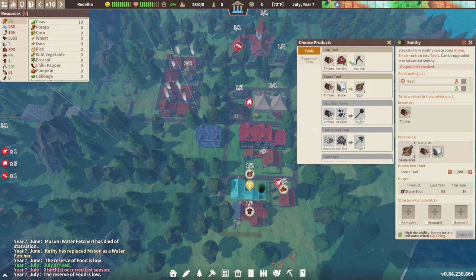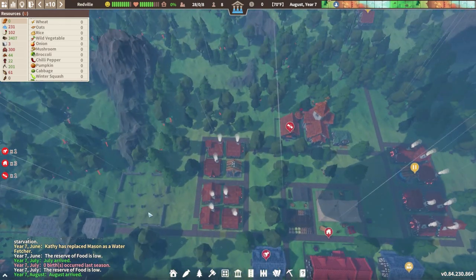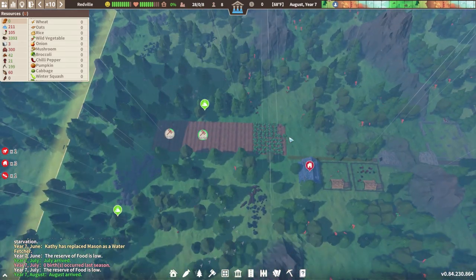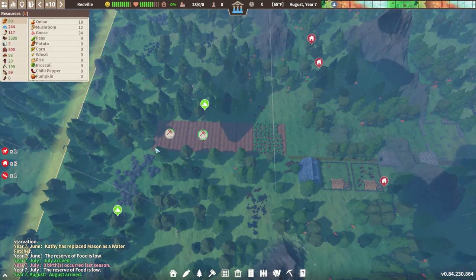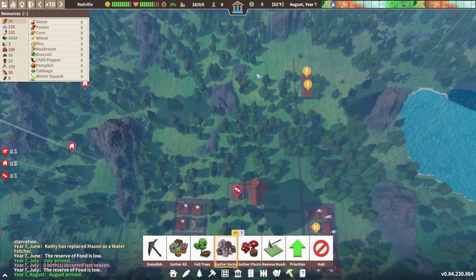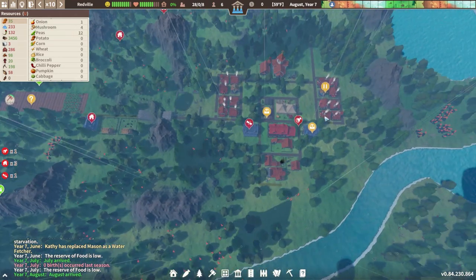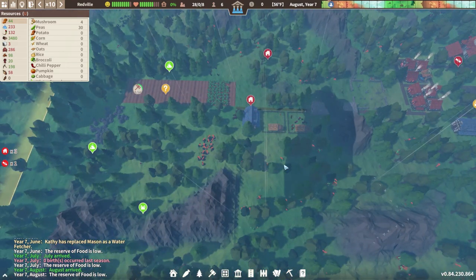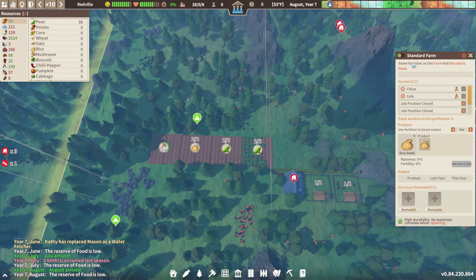It looks like the smithy is done so I'm going to swap to iron tools - we have a little bit of iron. Iron tools are a bit better than stone but we have the stone built up, so we can make a couple iron ones and replace the stone tools. This thing's almost done over here. We can queue up gathering some more iron. We had another lantern guy float down and got some more food - only 99 again but better than nothing for sure.